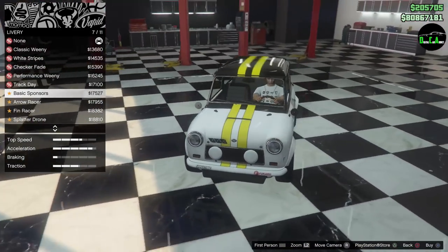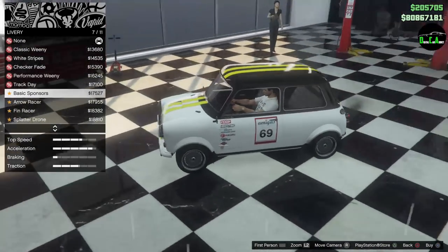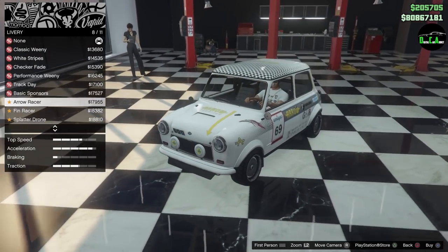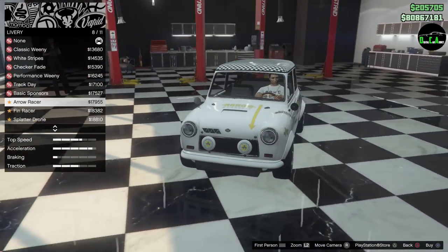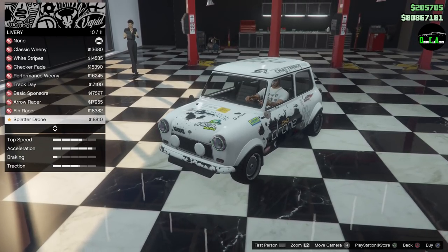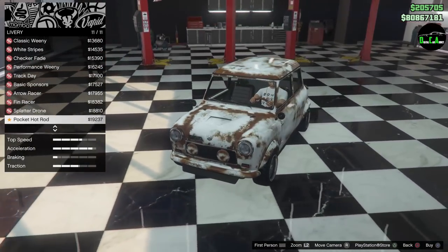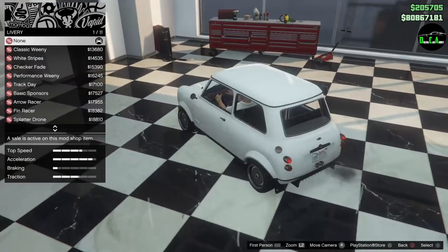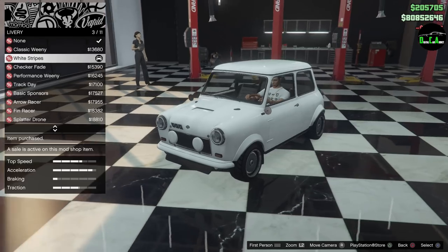There are also basic sponsors, the white stripes similar to the yellow ones but just white and no stickers, aero race car, fin racer, splatter drone, and lastly the pocket hop. Making decisions is stressful! I'm going to do the white stripes — you're going to see why in a second.